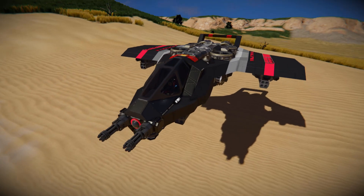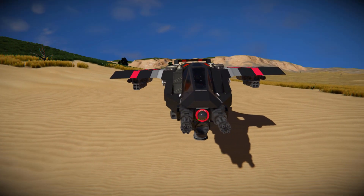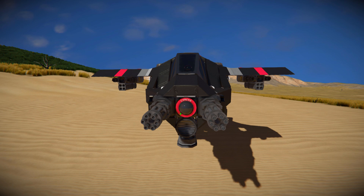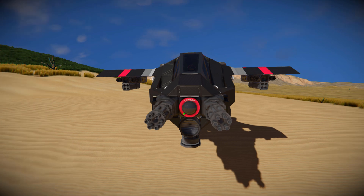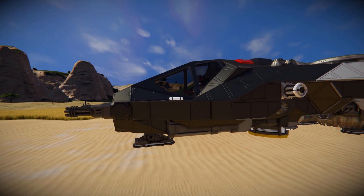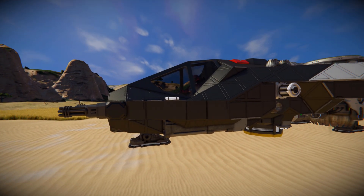Coming all the way to the very front here, we've got our fighter cockpit for us to fly this thing around, and just in front of it we can see some black carbon fibre blocks coming around these gatling guns. There's a camera in the dead centre so we can perfectly aim these guns, and a spotlight below that so you can see where you're shooting. As we move around the side we've got a landing gear just below so we can plop ourselves down.